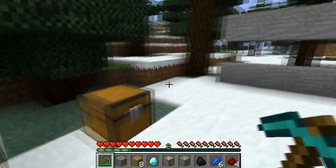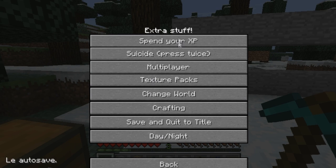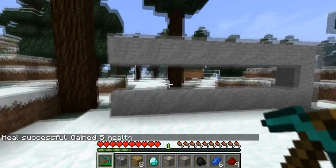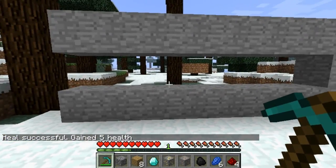For the next bit, when you press escape and click on extra stuff, you can change settings like suicide, go to multiplayer, and more. When you go to spend your XP, you can buy things like this — heal costs just one XP and heals five hearts, and then your XP goes down.